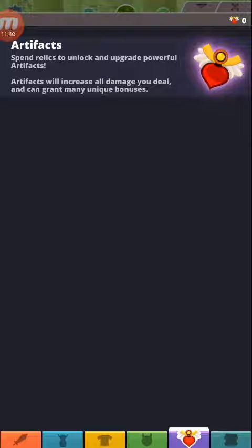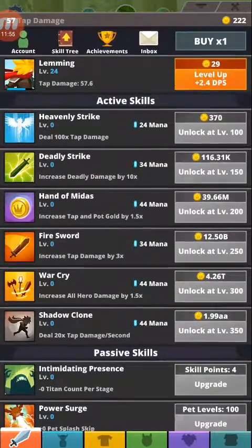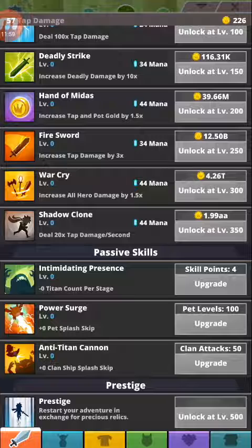These artifacts will increase all damage you deal and grant many unique bonuses. So you get upgrades that aren't like the regular ones. You see these passive skills, but the upgrades you get from Prestige don't even match up to anything of these regular skills.